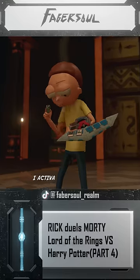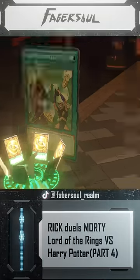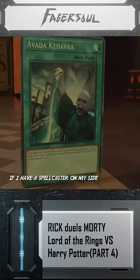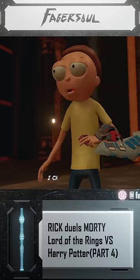My turn. I activate Card of Sanctity. Now we both draw until we hold six cards. Now I activate the Magic Card of Etta Canabra. I have a Spellcaster on my side of the field. I can discard one card and select one monster you control and destroy it. I choose Legolas.